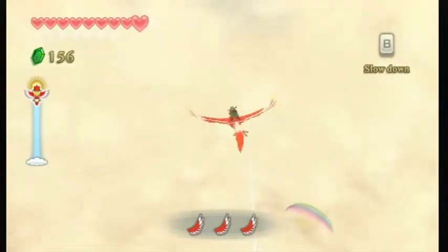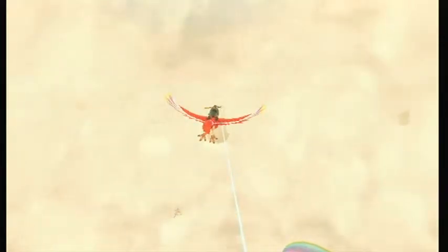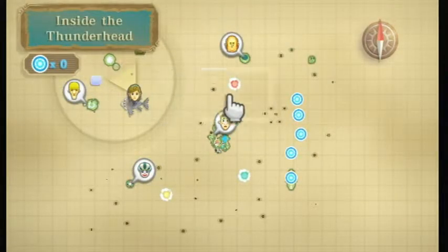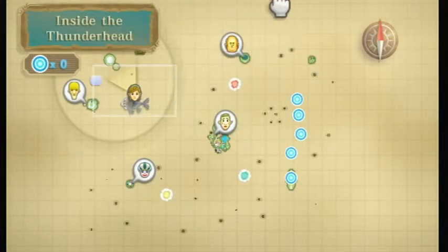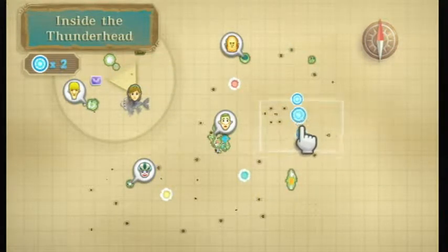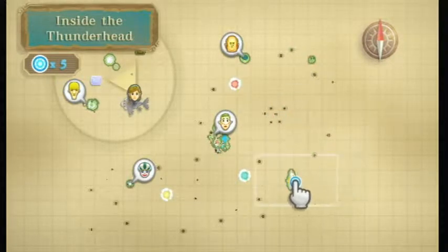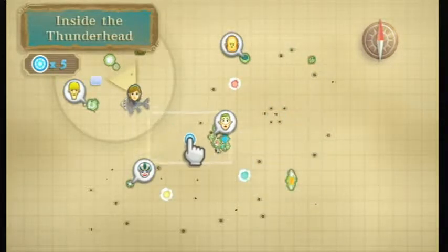In the last episode, we found Gold the magma, and found that he was not content with his life. So we fulfilled a favor to Kina, who needed someone to plow her fields, and we brought Gold to her. Really, that simple as that. We also got a piece of heart, which is cool.